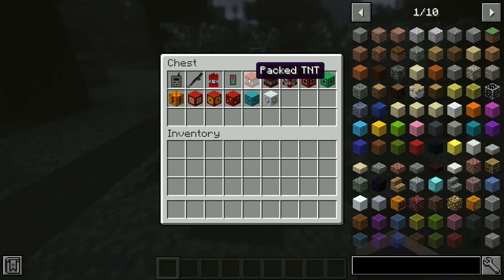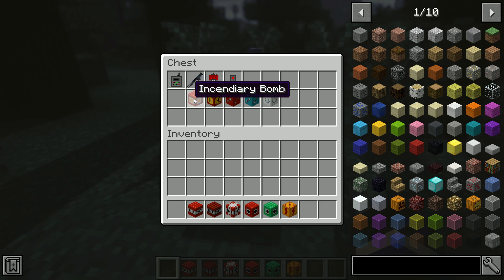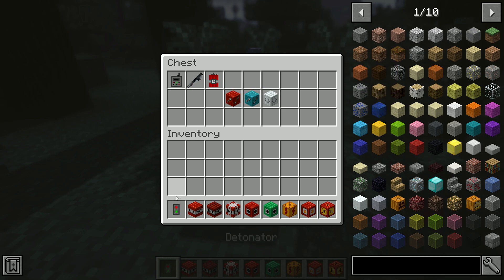The first thing we have is the packed TNT. We're going to go in order with TNTs: the fire blast TNT, the cluster bomb TNT, the physics bomb TNT, the bone meal bomb TNT, the lightning conductor, the incendiary bomb, the hydrogen bomb, and we also have a detonator and a remote.